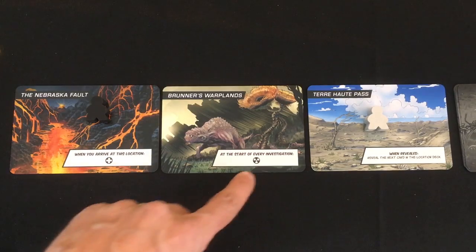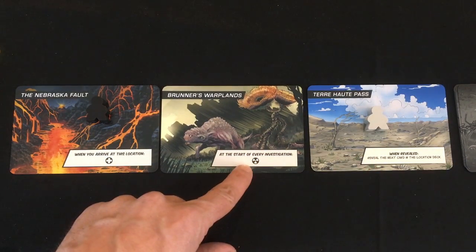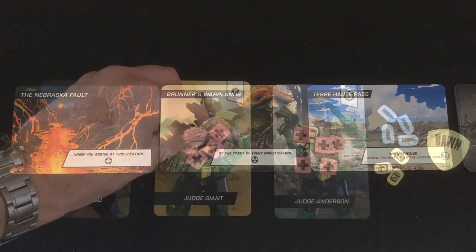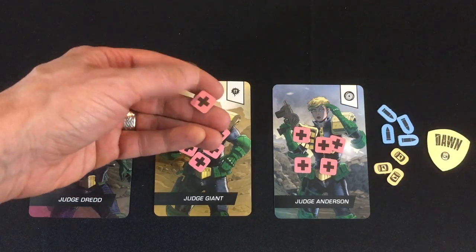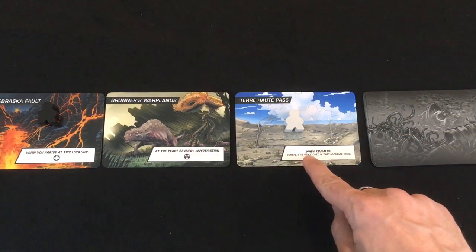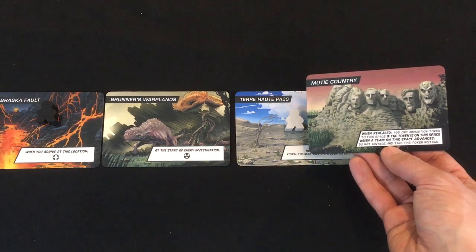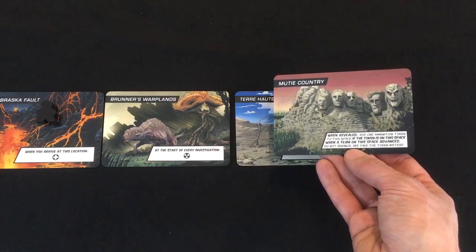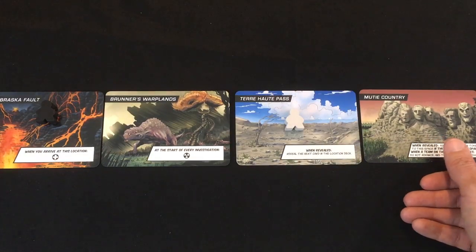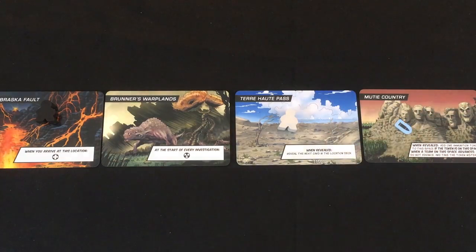Some locations have abilities when you arrive at them, some when you reveal them, and some each turn you stay on them. The Nebraska Fault does one damage — I'm going to put that on Judge Giant, leaving him with four life. Also note Terre Haute's Pass ability: when revealed, reveal the next card in the location deck, which is Mewty Country. When revealed, add one ammunition token to the space, and when somebody moves away from that space they remove the ammo token instead — which is good because the perps will probably be the one doing that for me.